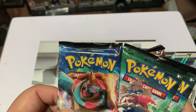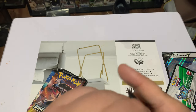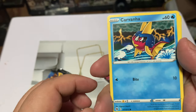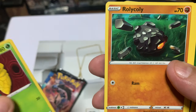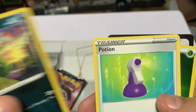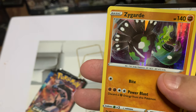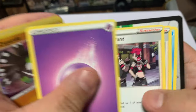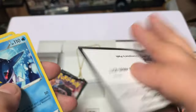We got a Champion's Path pack — Champion's Path, 10 cards per pack. Here's the first pack: Carvanha, Kakuna, Roly-Coly, Trubbish, a Potion card, Energy card, Bike, Zygarde, Energy, Team Yell Grunt — whatever that is — Sharpedo, and I guess the cold card.